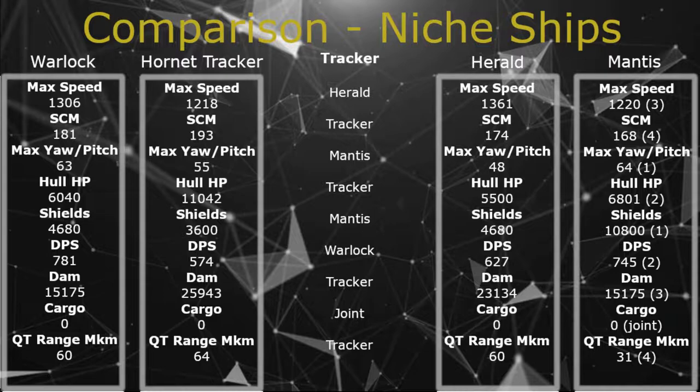Now on to the comparison. I've selected niche ships because the Mantis is niche in what it can do. I've put it against the Warlock — which is like an EMP — the Hornet Tracker, which strangely enough tracks things, and the Herald, which is a data runner. Three other ships that fit into that niche category — ones you'd buy for a specific reason rather than as an all-rounder.